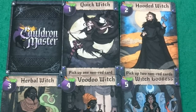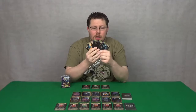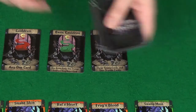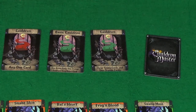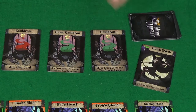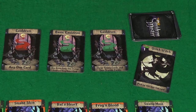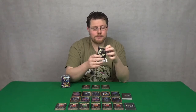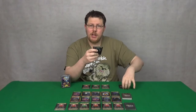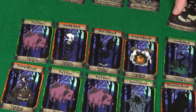The way the game works is you have 5 witches in your coven to use. Everyone will simultaneously pick one and put it in front of them — that's the witch they're going to use this round. This witch dictates a couple of things: the number on it will dictate the order of turns for resolution. The lower the number, the sooner you'll act. It also dictates which ingredients you can take from the supply. Once everyone has picked their witch, you reveal and then, in order, each player takes their ingredients.